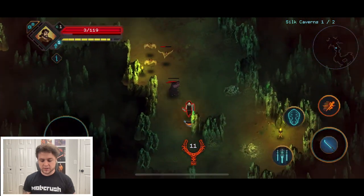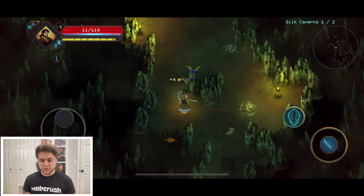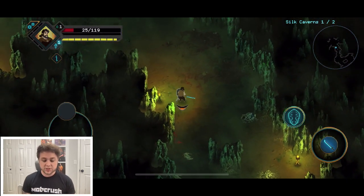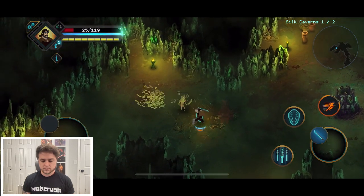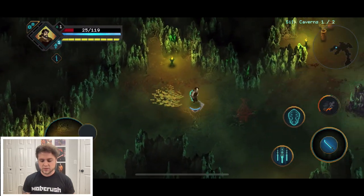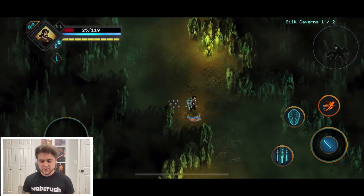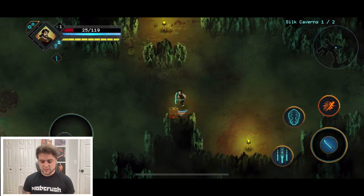Oh my gosh, I'm going to die — run away! The falling swords saved our life. This is a lot harder than I thought it was going to be, which is good — I enjoy a challenge. If you can start staggering enemies you're in business. You can also break things in the environment. Spike traps — what the heck!